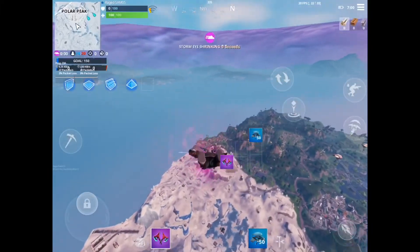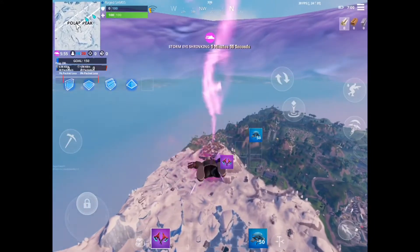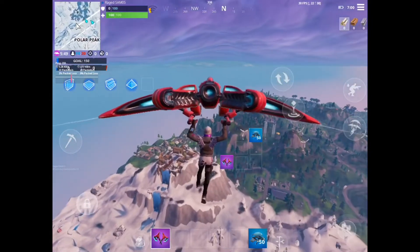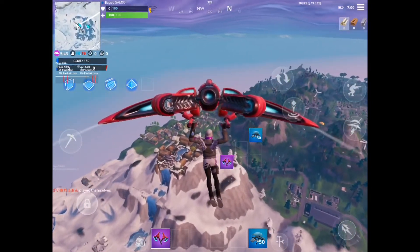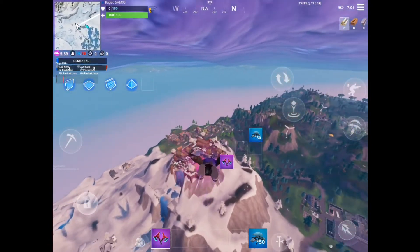Yo, what's going on guys, Raid Sam here, welcome back to another video. In today's video I'm going to be showcasing the location for the four pipe number 98. It says found within a Viking longhouse, so what you guys need to do is just come over to Vikings village — there is no name for it in the mini-map.